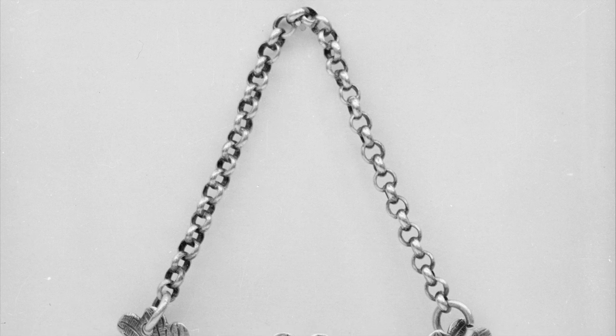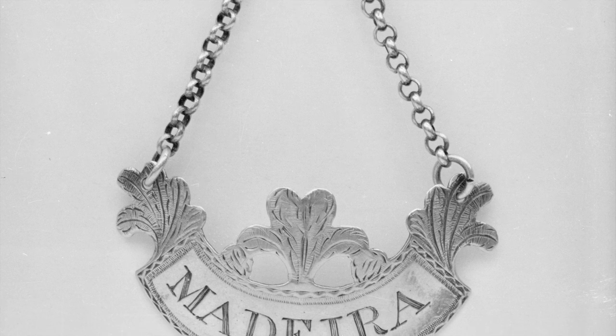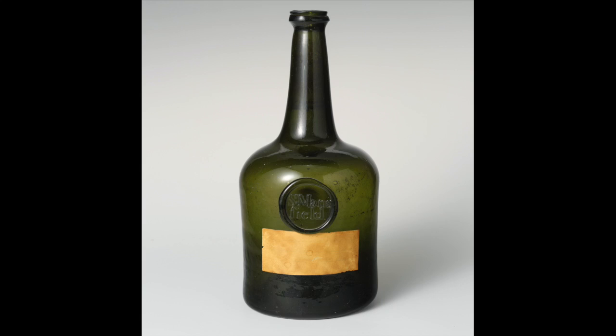And then we have a decanter label, usually made out of sterling silver — this one 18th century — and it says Madeira on the front. So you would use that to label your decanter bottles. We wrap up the club with this lovely olive green blown glass wine bottle with a sort of pressed seal on the front. I assume if you flip this over you would see a pontil mark. Very cool glass bottle.